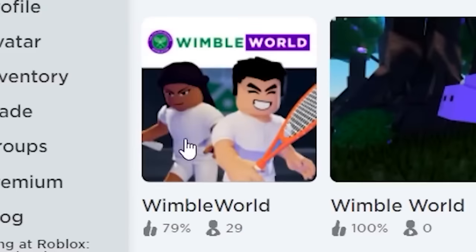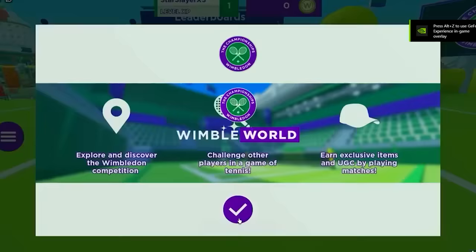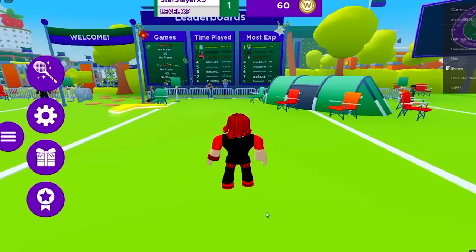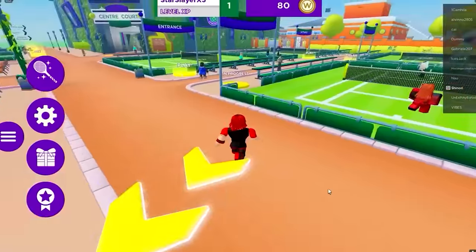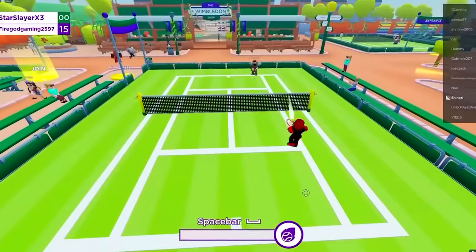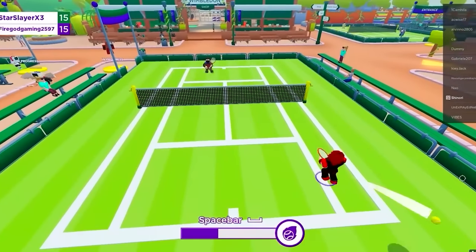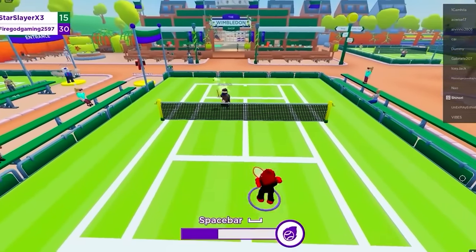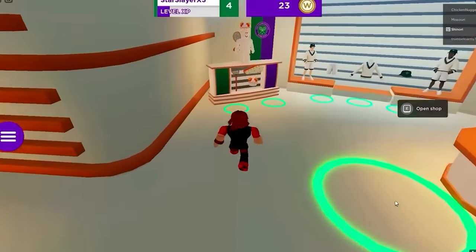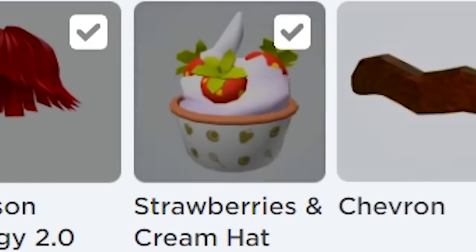For this free item, search Wimble World. I like the title Wimble — I'm so excited to Wimble. Once you load in, use this code to get 80 coins. That leaves 20 coins we need to get the free item, and all it will take is to play a few rounds of this super fun mini game. I really like this mini game and I hope you guys enjoy it too. It won't take long to get this free item and it is so cute. After a couple of games, go to this store — this is where we get the free item. This free item looks so yummy.